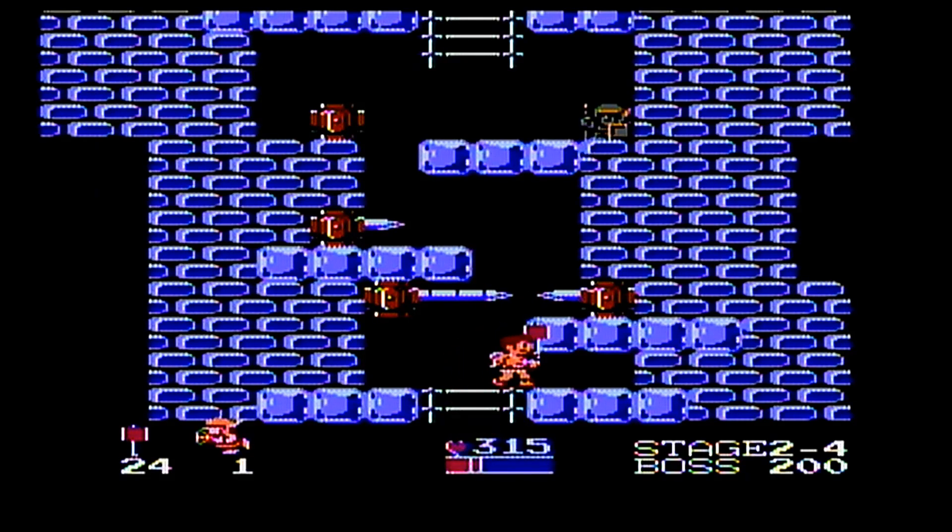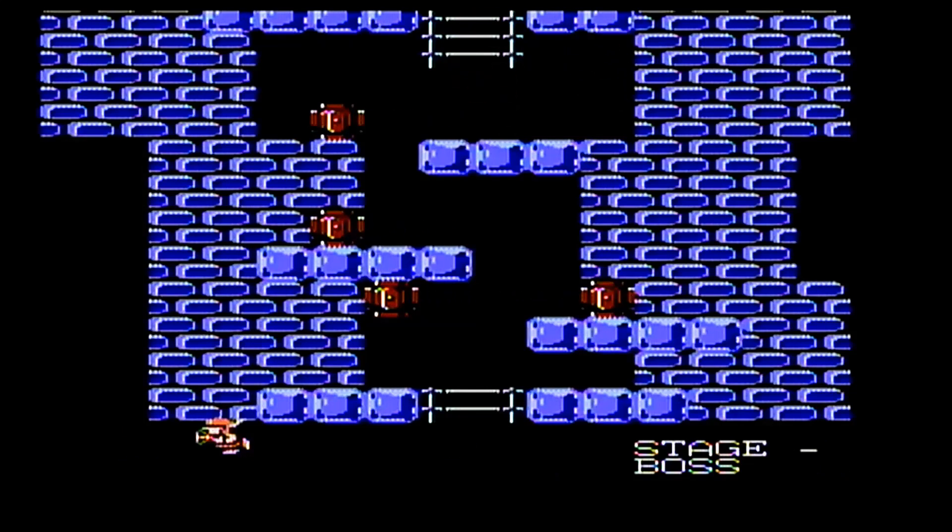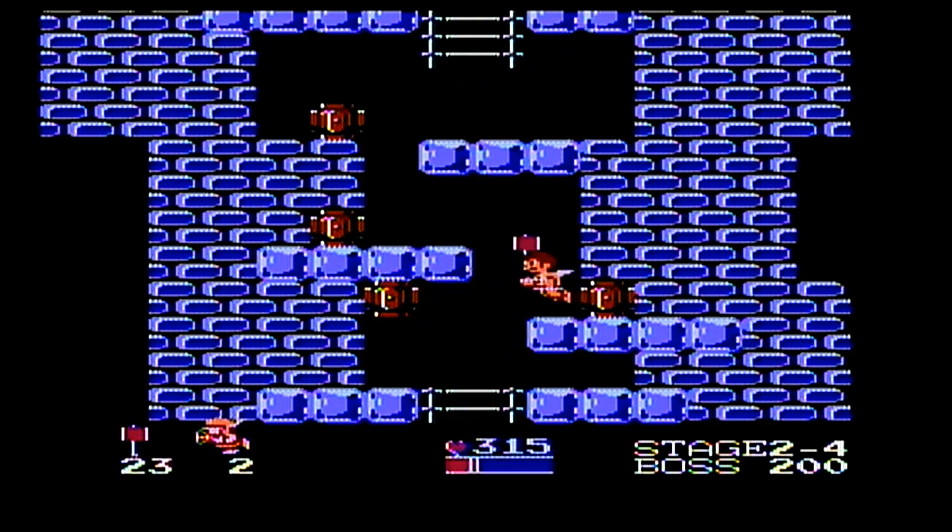Here's one of those annoying spike rooms. They're really difficult to get through going up. They're easier going down because of the way the spikes come out — it's all about timing. But going up it's pretty hard; you're usually going to get hit by one of them. We have a hot spring coming up though, so that's good.